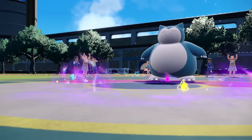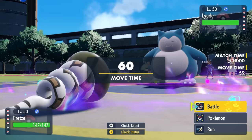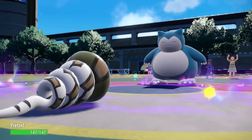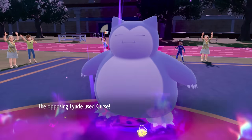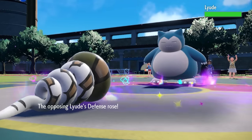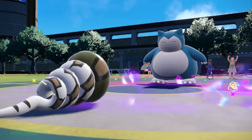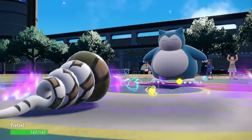I get a good opportunity to switch Sandaconda in. I always try to bring it in on a physical attacker that doesn't threaten us much — I'm faster, I can get a Coil up before it attacks, and even a Body Slam does like 20%. I go for Coil, and they go for Curse, which just matches their Defense boost to my Attack boost. I go for another Coil — if you want to boost in front of me, I'll keep coiling.